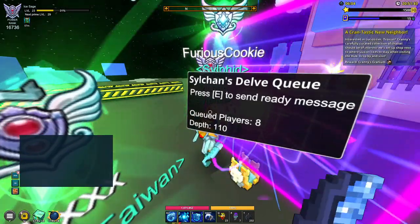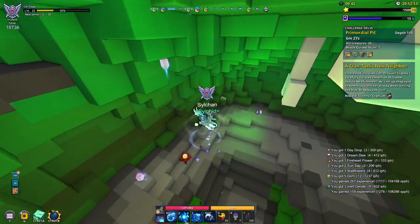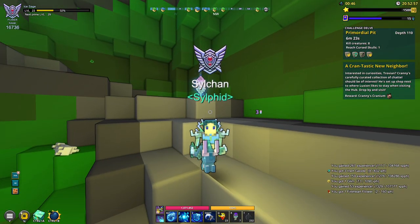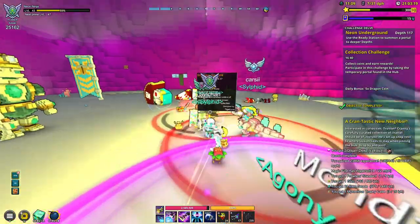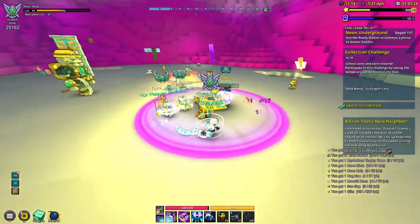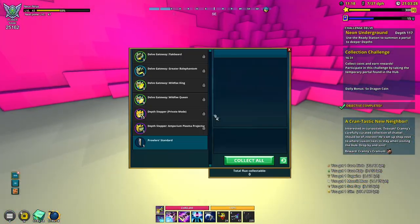Now that we've got our 8 players, let's go ahead and start this Delve. Basically, the aim of this weekly farm is to find the Shadow Shard farming depth for the week, which will be in the Neon Underground biomes. As you can see right here, it is depth 117 for this specific week for us to actually be able to loop this Neon Underground Delve.